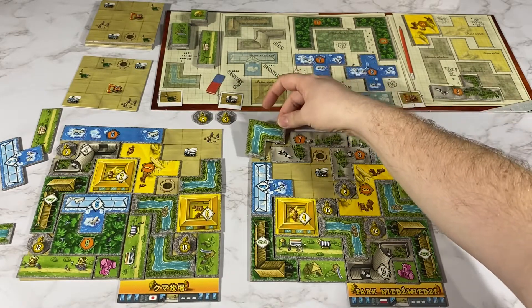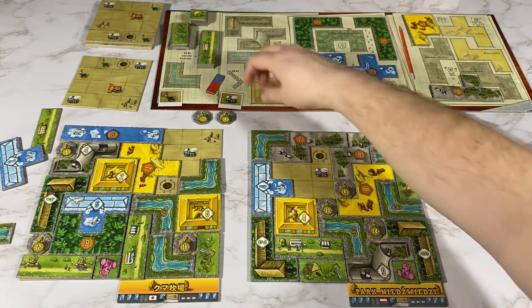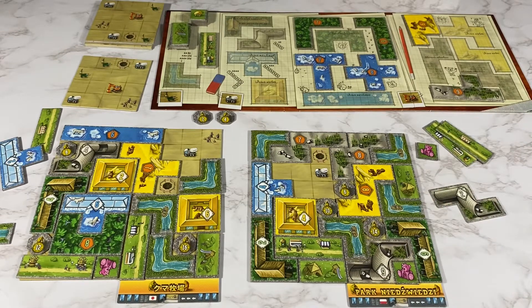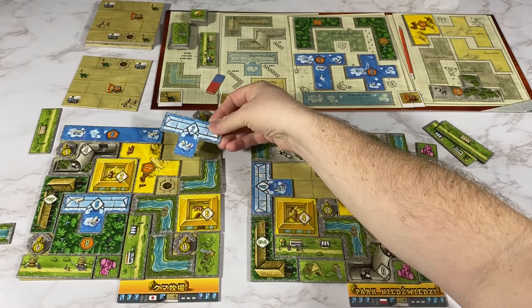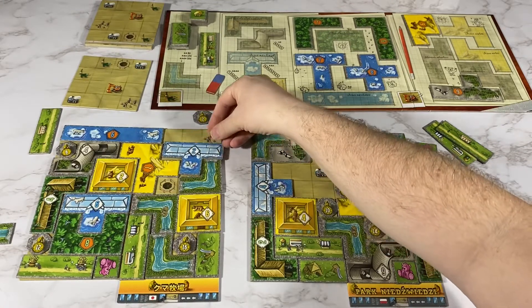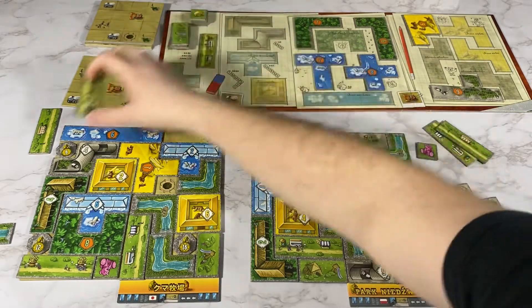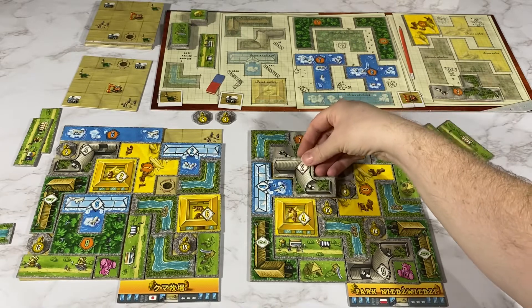I will place this one here — there is no more white so that means I get two greens. My opponent will place this here for a green. I will place this one here.